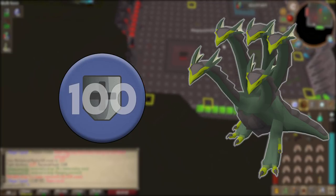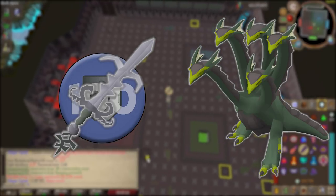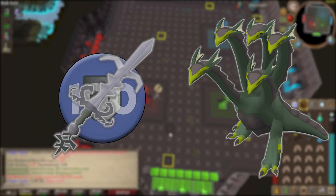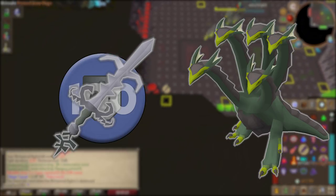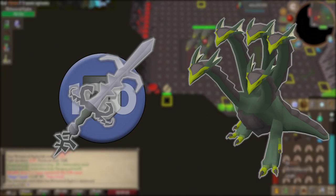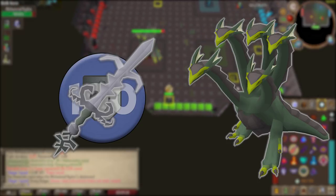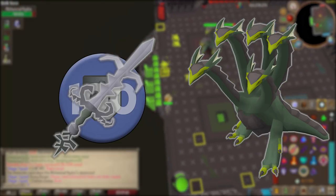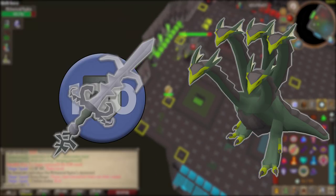You'll want to use the Bandos Godsword if you are bringing a defense-lowering weapon. The Bandos Godsword offers a flat level reduction in defense when you land a special attack — with max stats you can hit upwards of around 70 damage, which would take the defense level down to 30. If you were using a Dragon Warhammer, it only reduces defense by 30 percent, so landing one spec would only take the defense level down to 70. The Bandos Godsword is what you're going to want to use.